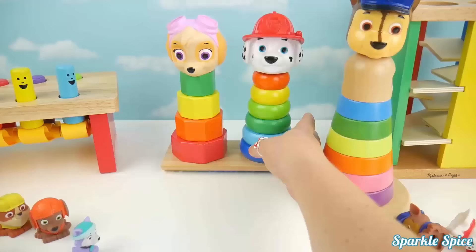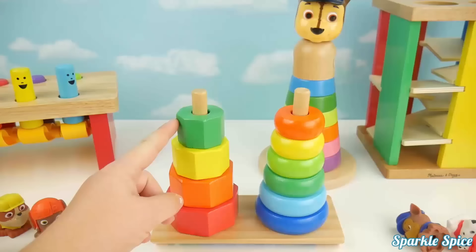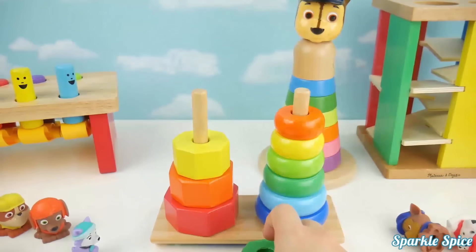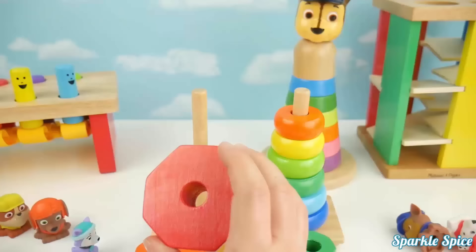Now let's look at the other ones. Sorry Skye and Marshall, you guys have to come off. On this one we have one, two, three, four, and they are green, yellow, orange, and red. One, two, three, four.